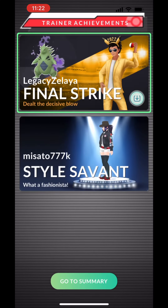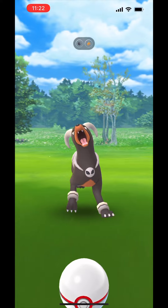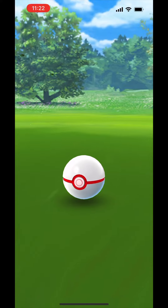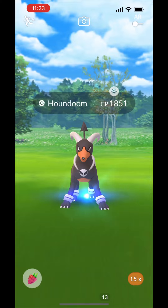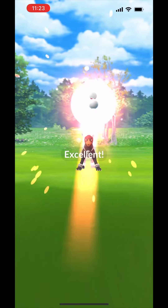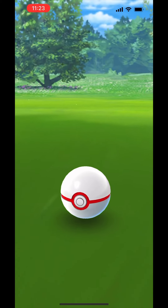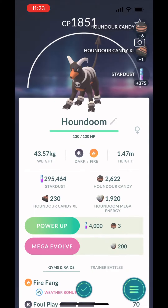The good thing about Houndoom is it has so many weaknesses — it's weak to water, ground, fighting, and rock. That's why we've done a few challenges. Today I was like, okay, we got all these new Shadow Pokemon, let's try it one more time — this time with no revive. We almost did use all 24 Pokemon. If only my team was slightly less glassy, we probably could have used all of them. And there's the fainted Houndoom — thank you guys so much for watching, and I'll see all of you next time. Bye.